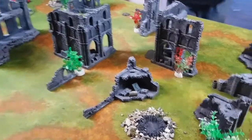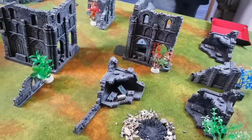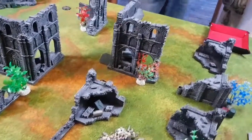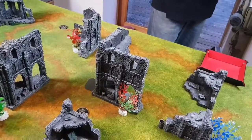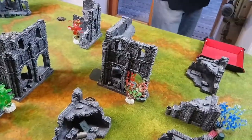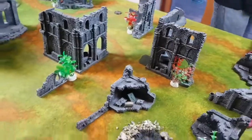We've chosen our secondaries. I've got Engage on All Fronts, First Strike, and Vital Ground — which is the one from the scenario. Jack's got Vital Ground, Titan Slayers obviously, and Engaging on All Fronts. So those are our secondaries.